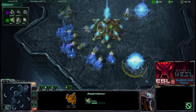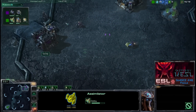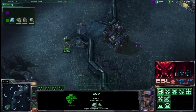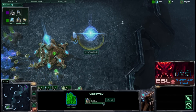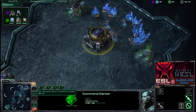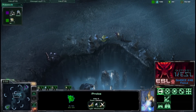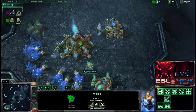Meanwhile a refinery is going up for Knighted. It looks like Knighted is keeping his probe alive inside Goody's base, and Goody is forced to pull another SCV out to use as a scout. Knighted is getting his gateway up and an orbital command is going up for Goody. The probe and SCV fight it out near the Zelnaga Watchtower but the probe runs away to recharge shields. Meanwhile a cybernetics core is going up.